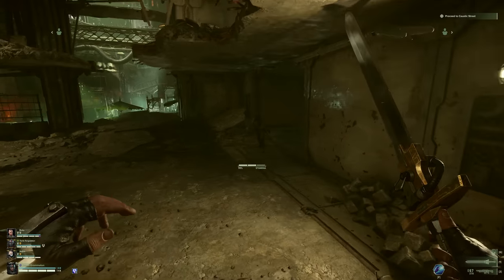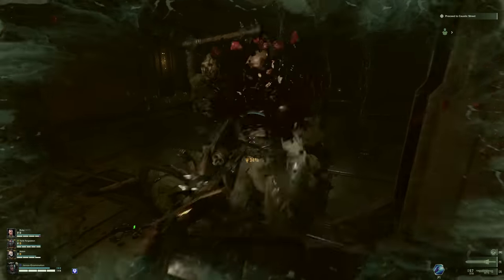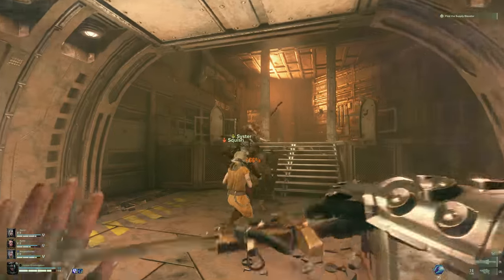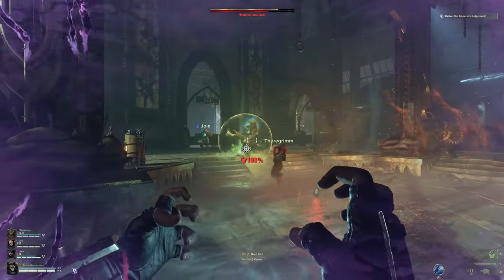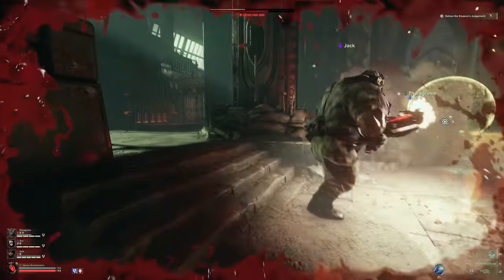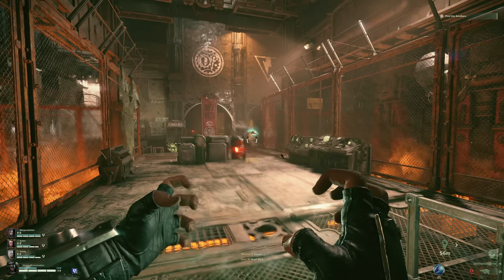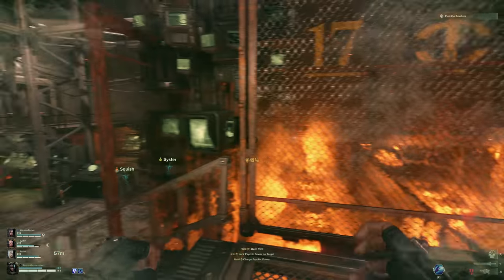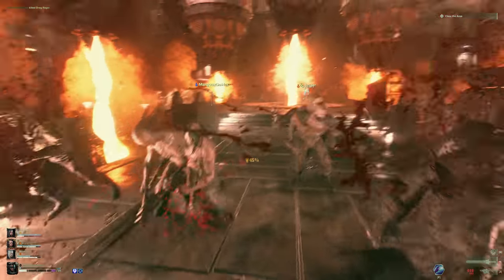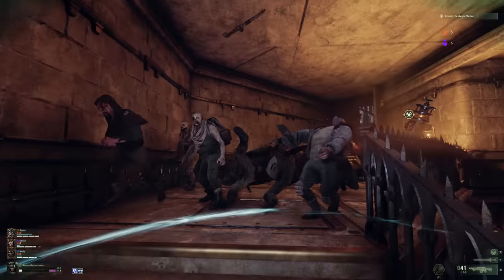As a psyker, I can infuse my weapons with warp energy to siphon out enemy souls. But there's a catch — if I use too many powers too quickly, I end up suffering from perils of the warp. I hear voices, I go insane, and I essentially die, killing myself. So the game can be pretty brutal, and one thing I learned very quickly is that you cannot just spam attacks or fight by your lonesome, as if you do, you'll probably die really quickly.